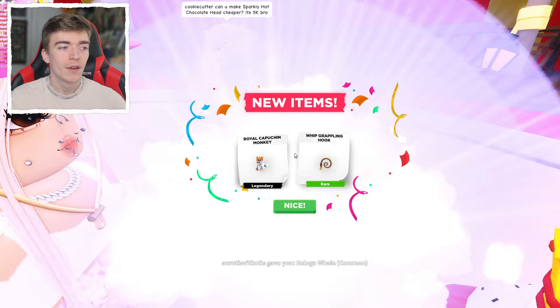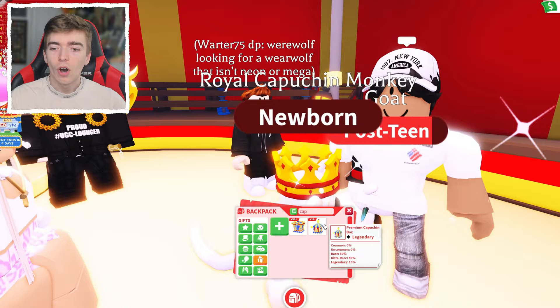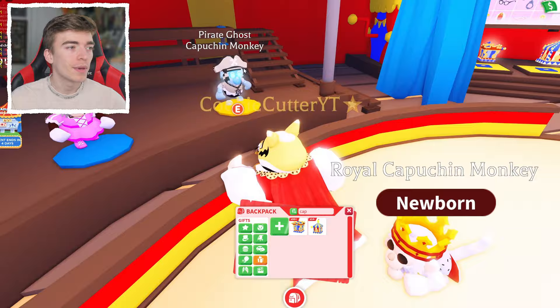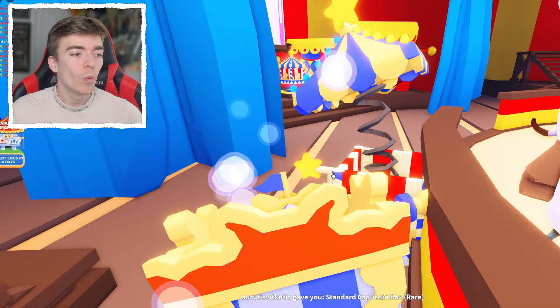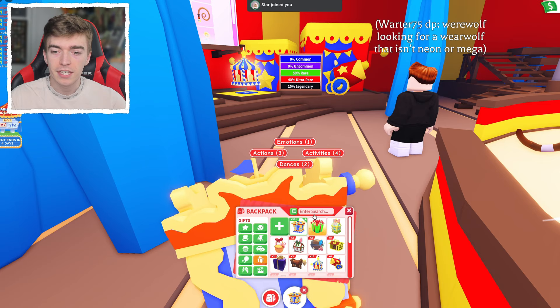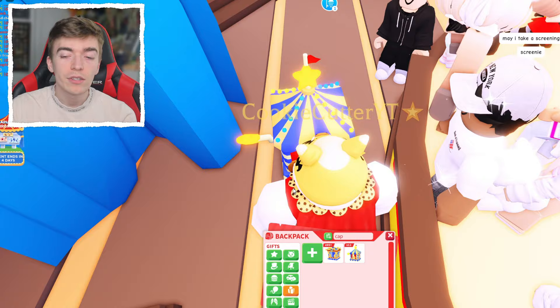We did get the Royal Capuchin monkey, which is very cool. I'm hoping to get the ingredients to make the pirate ghost capuchin, but I haven't gotten any of those ingredients opening these premium boxes. It's really difficult to get one. We're going to open a few more and then I'll show you what else is leaving Adopt Me, because there are multiple other pets leaving the game that you might not know about.